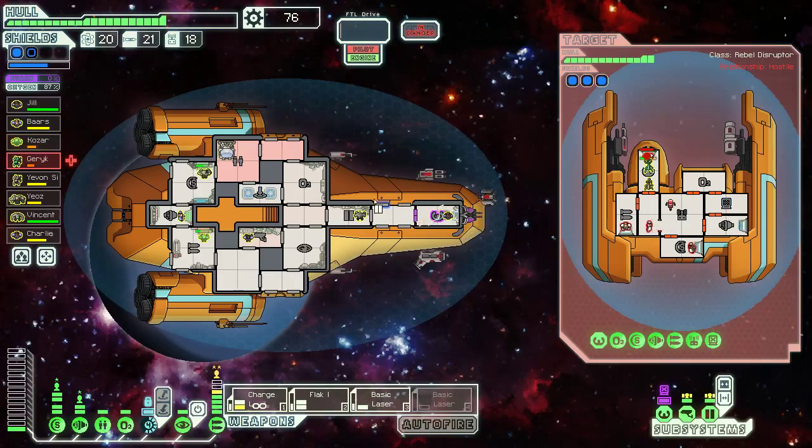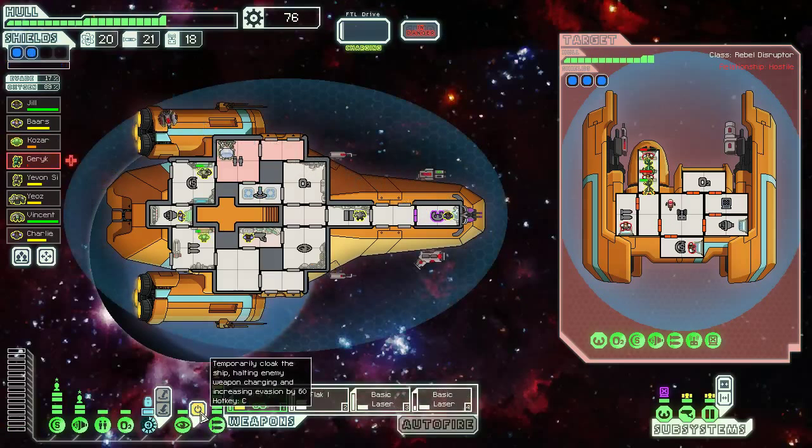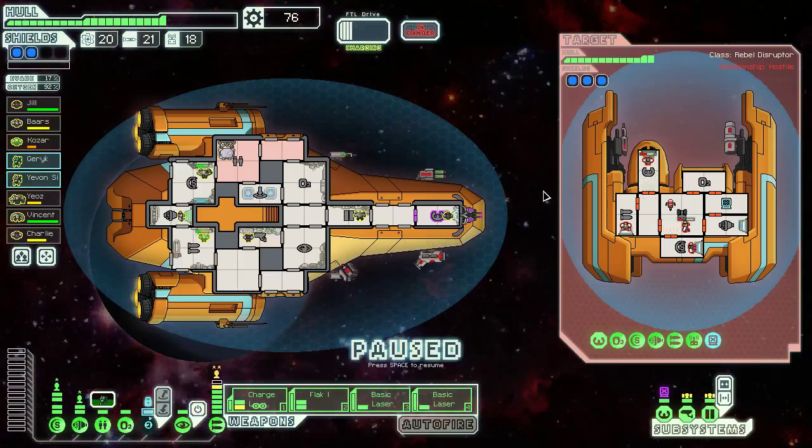We'll stick to business as usual. They took out our piloting system — it's not so bad, this should be powered up. What we do is just lie and wait here. Two lasers means nothing, but the missile is dangerous. Wait for the missile — we're fully charged so we can fire before the missile gets here. We're just going to launch everything we've got on weapons.